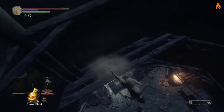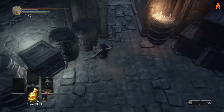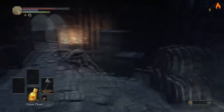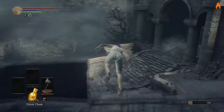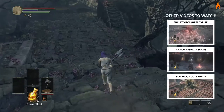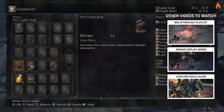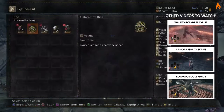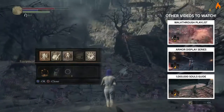As we make our way down the tower right here to pick up the Chloranthy Ring by the boxes, you can also pick up the Mira set right there. Then you can trade the Vertebra Shackle to Snuggly the Crow in Firelink Shrine and get Lucatiel's Mask to complete that set, which actually makes it look really good. If you guys don't know where Snuggly the Crow is, you can check out my Covetous Silver Serpent Ring video where I show where Snuggly the Crow is so you can trade stuff with him.